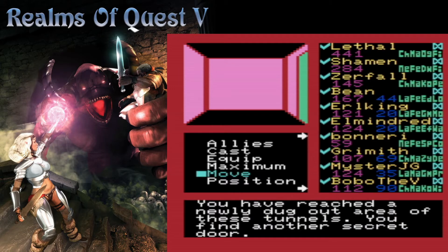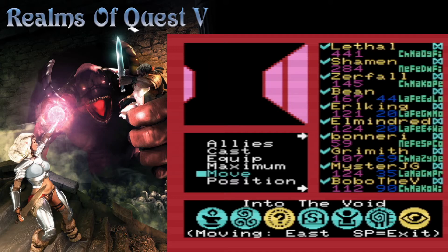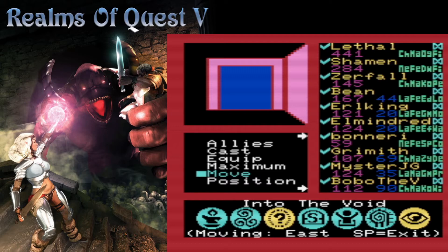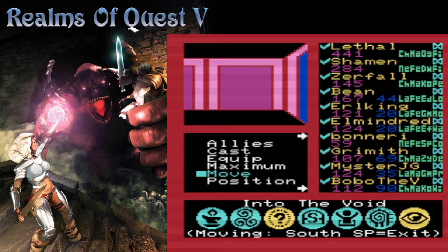They thought they could trick us — and I think it's a dead end, but no, it's a one-by-one room. We've reached a newly dug-out area of these tunnels — you find another secret door. That's looking like a room that needs a gem. Do you want to walk through? I'm gonna throw a little save down here first.